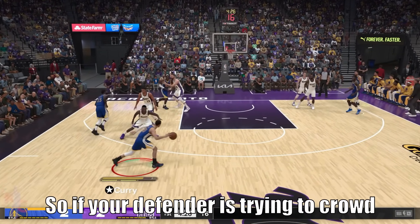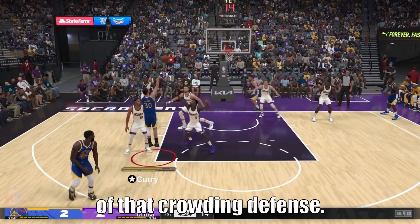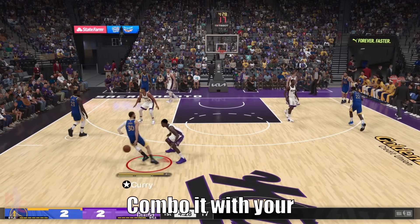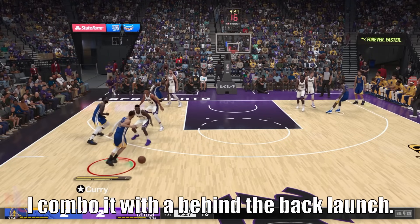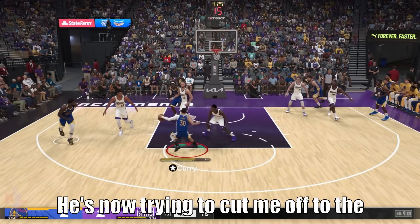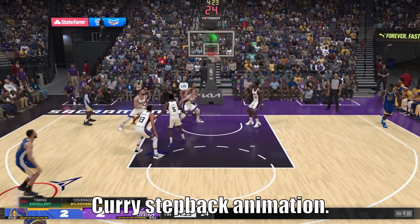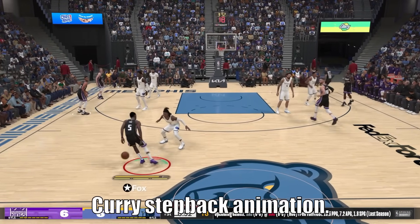So if your defender is trying to crowd you, take advantage of that crowding defense. Hit that switchback combo and combo it with your different right stick moves. Here I combo it with a behind-the-back launch. He's now trying to cut me off to the right seeing that open lane, but instead I hit him with that new Steph Curry stepback animation.